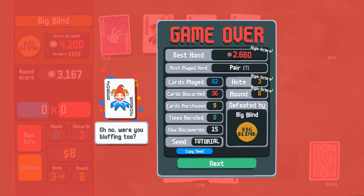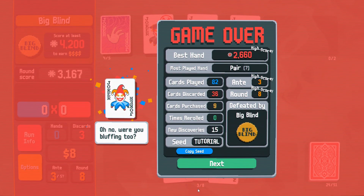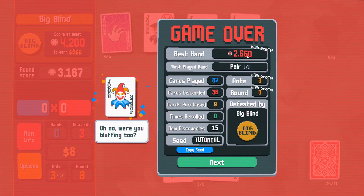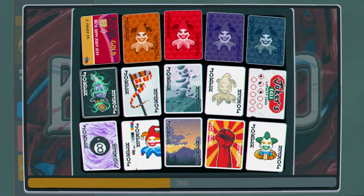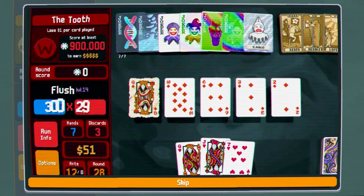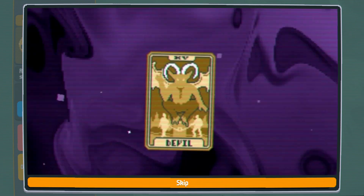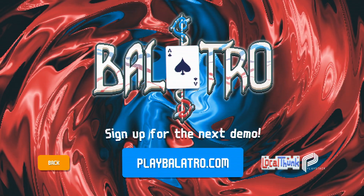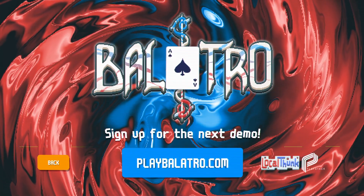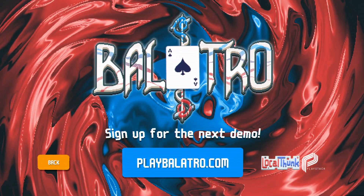Pretty good though! Oh no, were you bluffing too? Pretty good though — I never thought I would get this far. This is very interesting. I got to ante three, pretty good. Most played hand: pair — yeah, it is fair, really. Oh my gosh, that is so crazy! So if you want to check this game out, it has a free demo on Steam, the link is in the description. This seems very interesting, it's actually really fun, that's all I can say. Really really looking forward to the full version — anyway, I hope you enjoyed this one and I'll see you next time, bye!